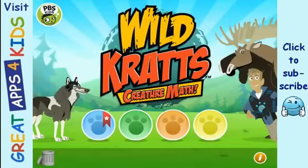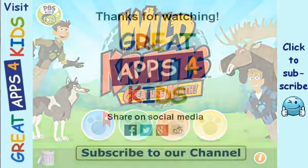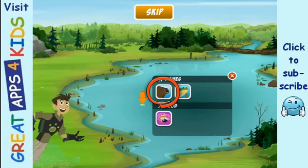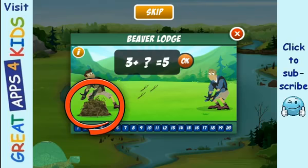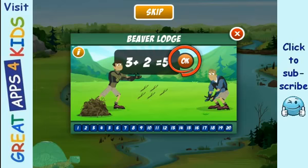Tap a paw below to start playing. If you've played before, choose the same color paw to continue your saved game. Tap the beaver button to build a beaver lodge there. Before you can build that lodge, you need to earn some sticks. Help us solve the challenge at the top and you'll have sticks to build with. What do you need to add to three to make five? Drag the right amount of sticks and add them to the three sticks in the grass to make five. You did it! Three plus two more equals five.